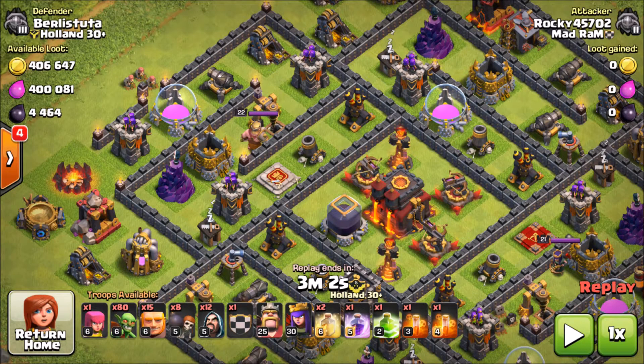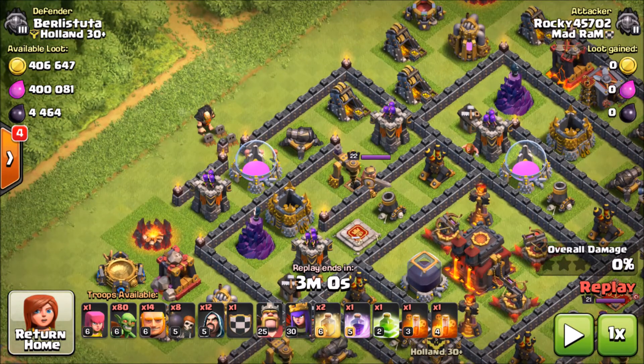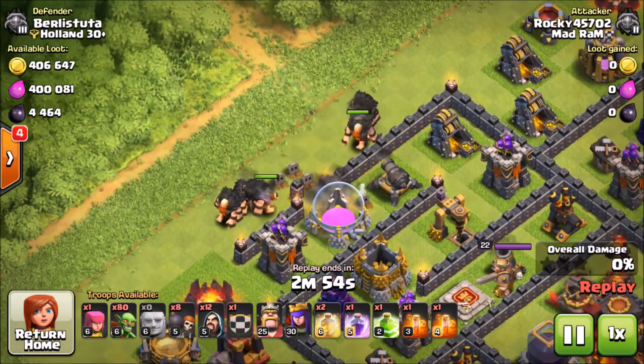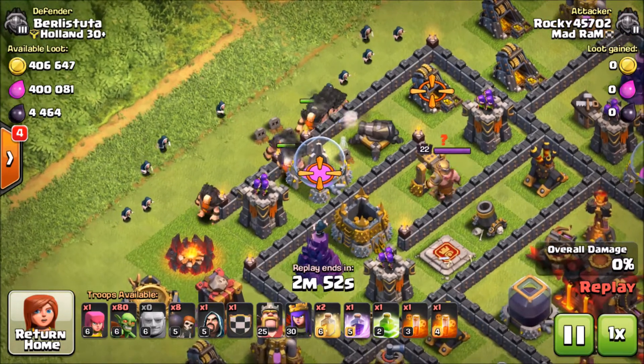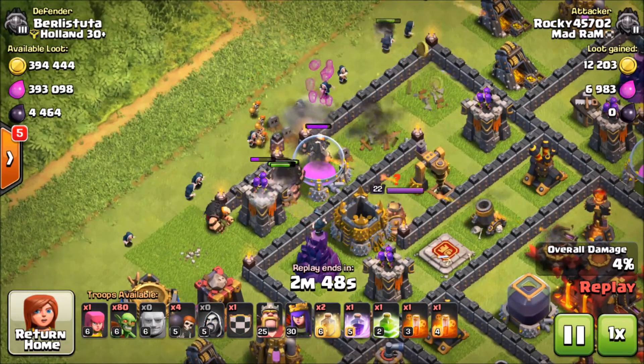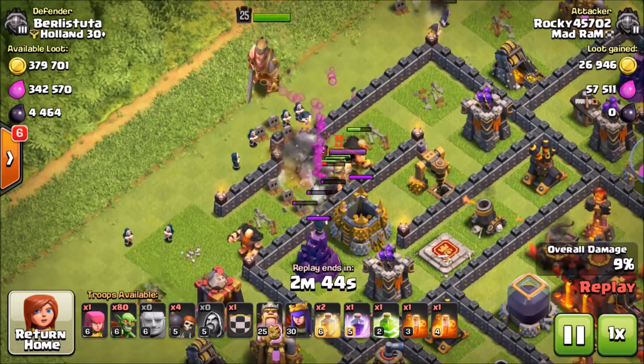This is single infernos — a decent amount of dark elixir available, 4400. So I learned very fast not to try to funnel a corner, so we're gonna funnel the sides on this. We send in a giant to test for a spring trap, then put in our giants with wizzies behind them to take out the front line. We send in wall breakers to break through some walls, and you can see we're penetrating into the base pretty early.